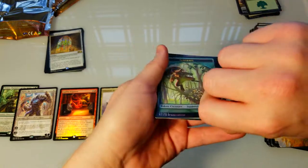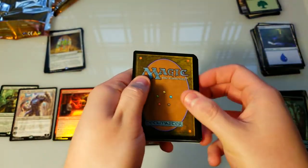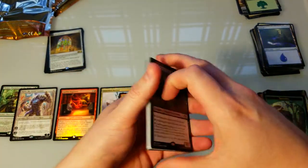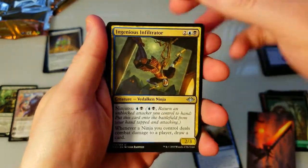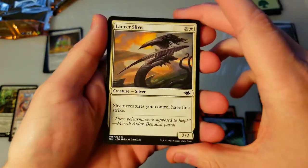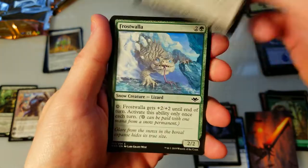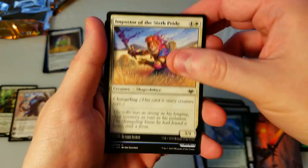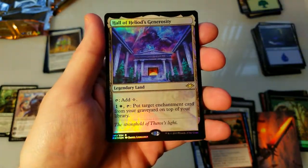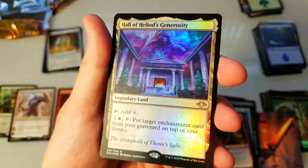A foil squirrel token — very nice. We'll pull the artwork off and put it to the side, take the back two cards just in case. Endling, everdrain infiltrator, tranquil thicket — that might replace my older version. Sliver Hive — sliver creatures you control get first strike, not bad but there is a better version. Frost Walla, imposter of the sixth pride, phantom ninja, goblin party, snow-covered island.